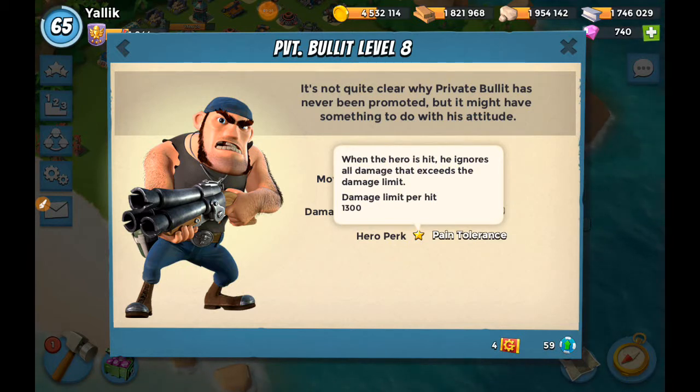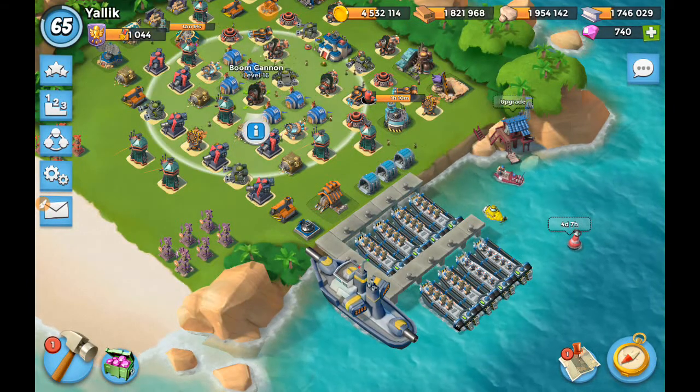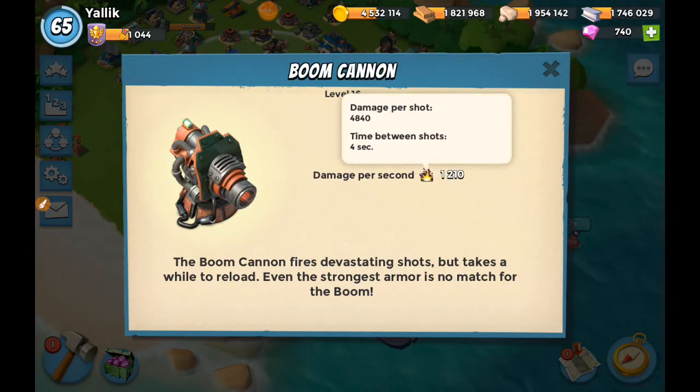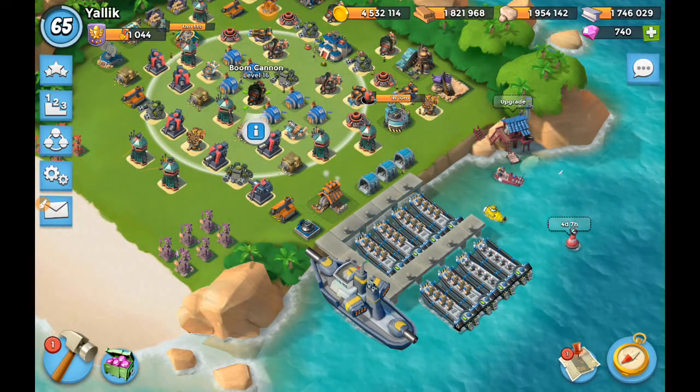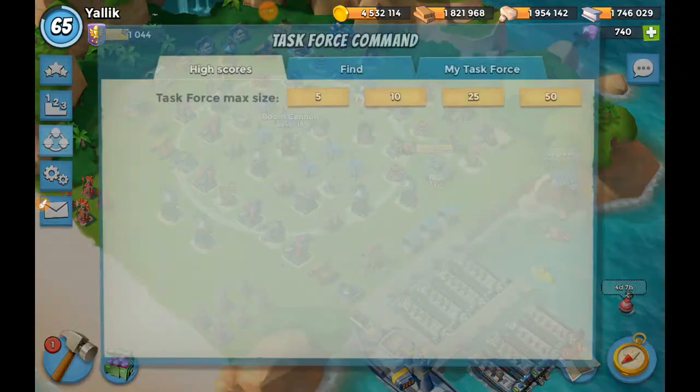What is Pain Tolerance? When the hero is hit, he ignores all damage that exceeds the damage limit. The damage limit per hit is 1300. So for max level Boom Cannons, which have a max damage of 1210, this would have no effect on him — their damage is less than 1300, so they deal their full 1210 damage.